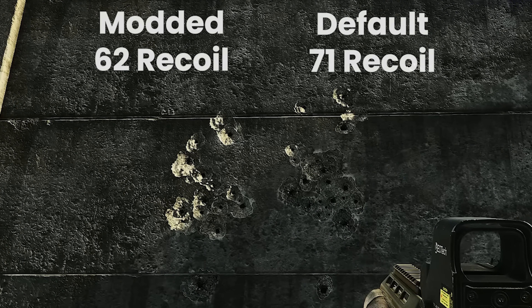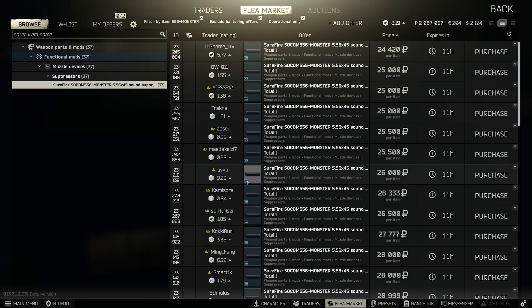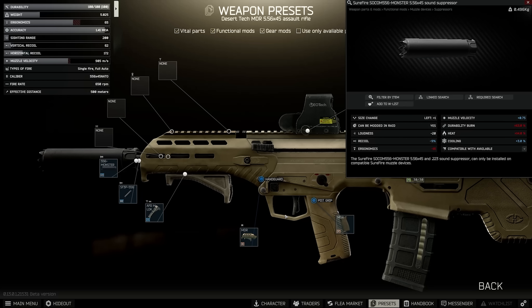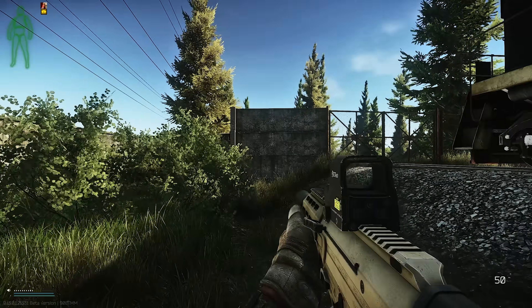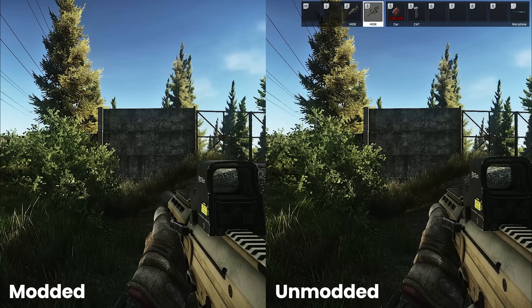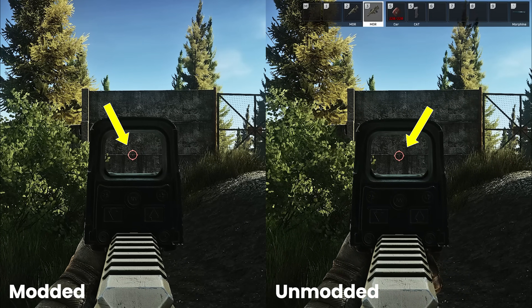What about ADS speed though? The regular Surefire monster that I bought here, because it was the cheapest 556 suppressor at the time, is relatively decent as far as suppressors go for ergonomics. But this is nothing compared to the mini monster we kind of need to use on the SCAR or the AUG. That said, minus 17 on the regular monster versus minus 24 on the SilencerCo is still alright, but even at 65 ergo we only add 1 frame to our ADS speed, from 6 frames to 7.